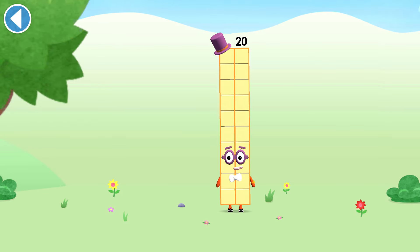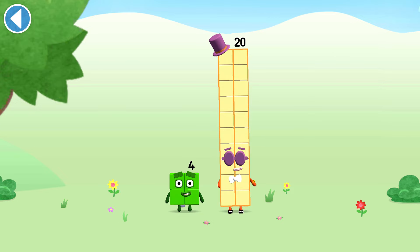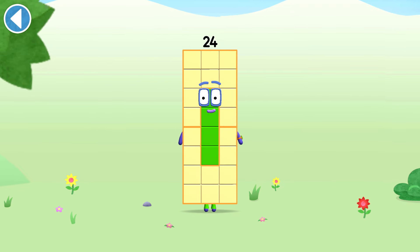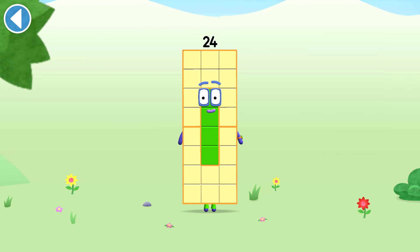You're about to meet number block 24. Can you add 4 to 20 and make number block 24? Drag number block 4 onto number block 20. Brilliant! This is number block 24. This number block is made up of 24 blocks. I'm a super duper rectangle!